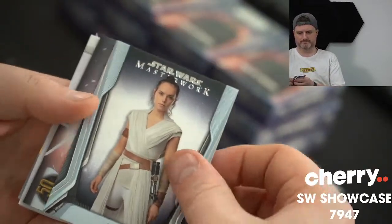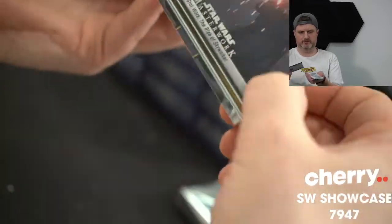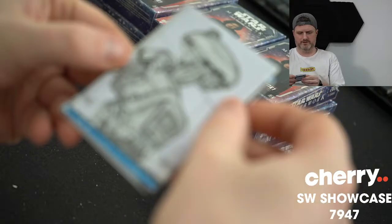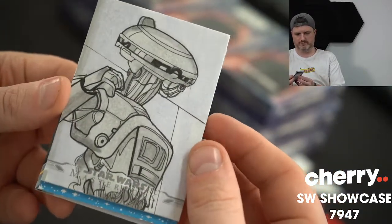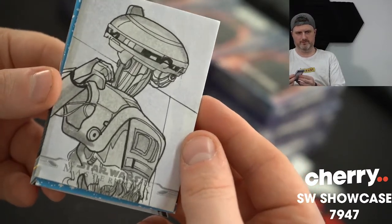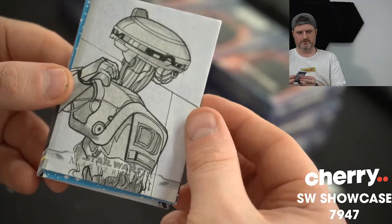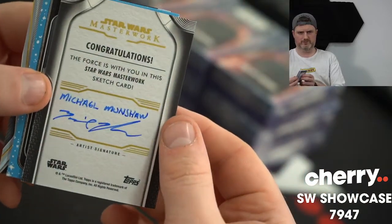Rey. Another sketch coming up — I don't want to spoil it. And that's The Rise of Skywalker after 299. This one's a bit more recognisable — that doesn't mean I know who it is — but that's a robot man. This guy's put his name on it: Michael Munshaw, if you want to follow his work.